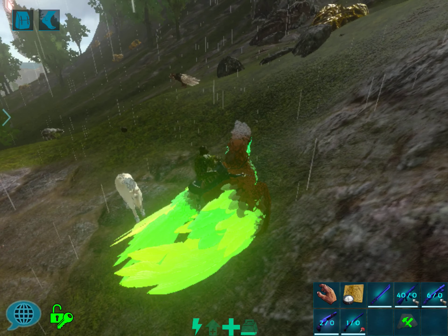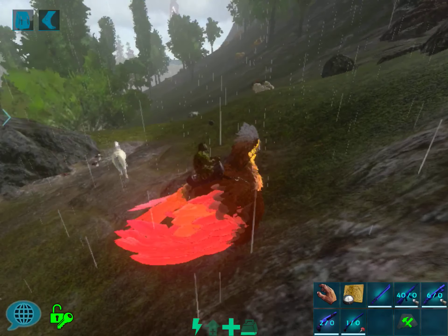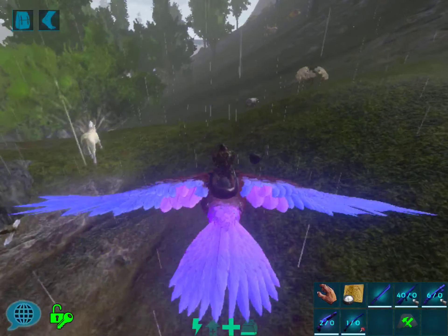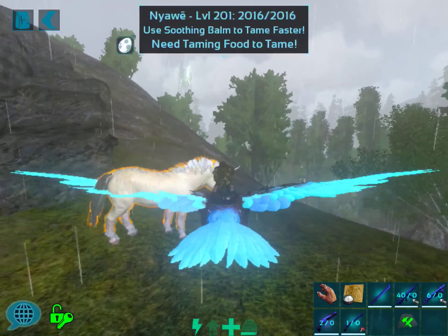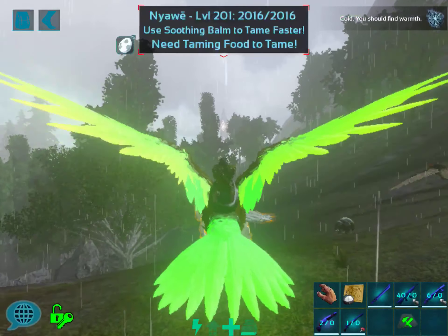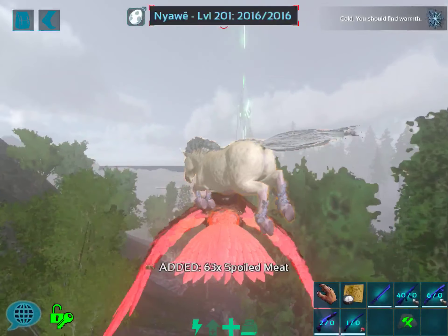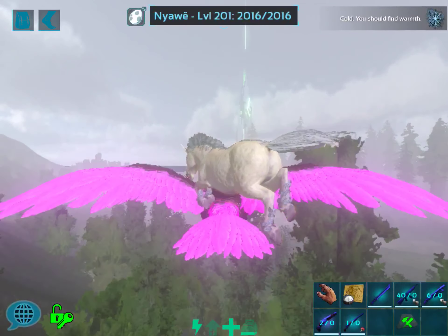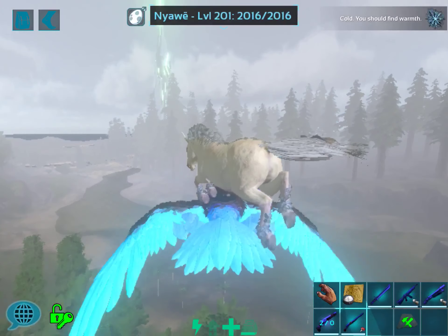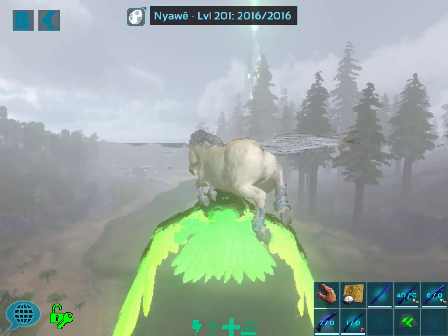Hello, welcome to another episode of ARK Survival Evolved mobile public multiplayer. I'm Dr. Tukara, and in today's episode this is going to be part two of taming a unicorn. I'm over here by the cave and look what I just found — I'm gonna grab him right quick. Let's take him to my base and put him in my taming pen. I'm very excited; this is one of the animals I've been really after. Oh, and there's a quetzal which I need also — I have to keep that in mind.